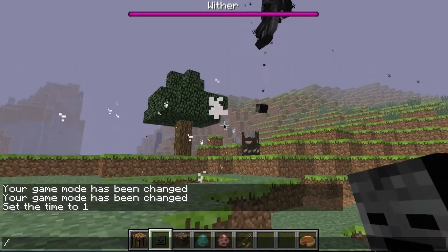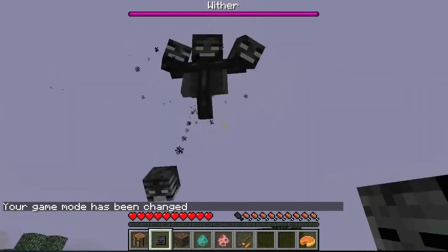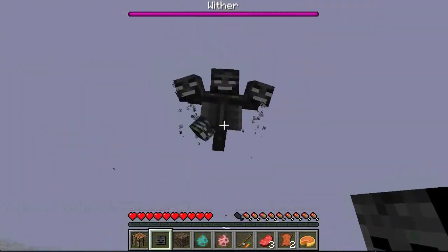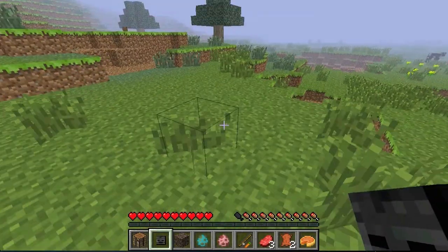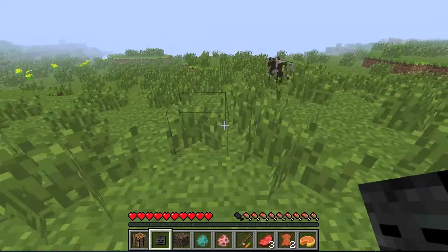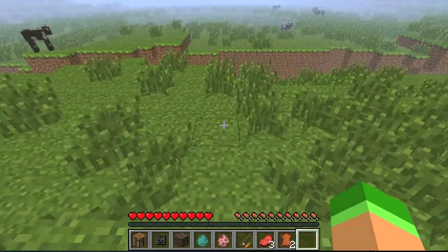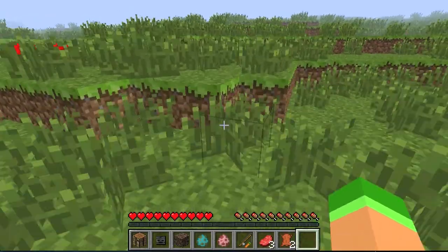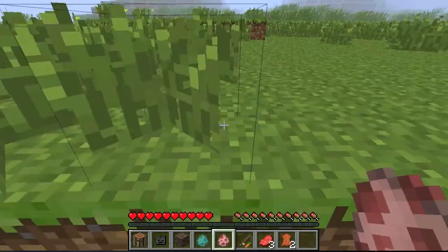You can no longer trap the wither boss, which is unfortunate because you need to kill it somehow. If it's flying around and chasing you, it's pretty much impossible to fight. I'll set it to peaceful so it won't kill me. As for pumpkin pie, it will regain you four pieces of your hunger bar, which is decent.